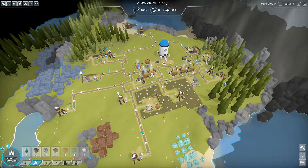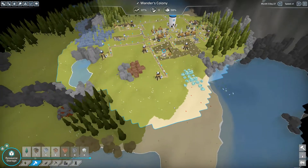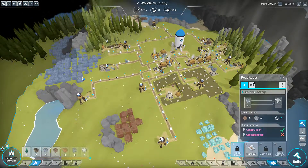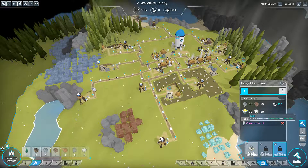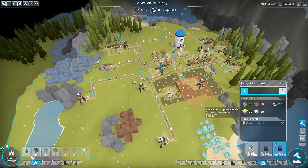Hey guys, WonderNorth here and this is episode 13 of the Last Place series I'm doing for the game The Colonists. We are on mission number five, Gold in Them Thar Hills, and we are looking for gold. Our main mission is to build a large monument, so we've never experienced gold before yet playing this game — that's exciting. We are expanding our borders trying to find it.